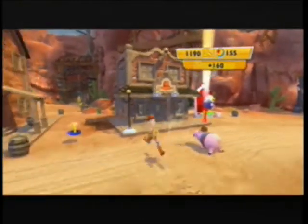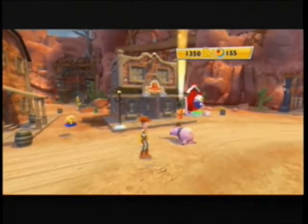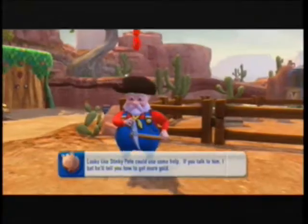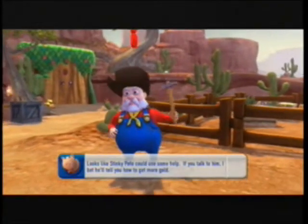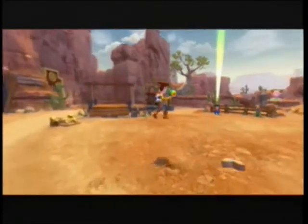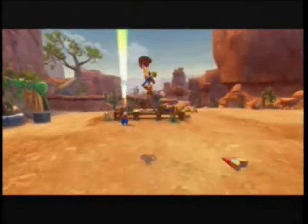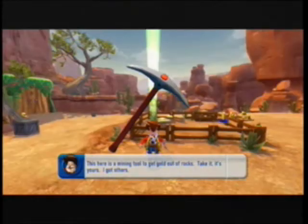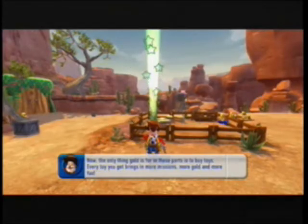Just push buttons on the D-pad and you can switch between what you have. It looks like Stinky Pete could use some help. Can you talk to him? I'll tell you how to get more gold. So we're gonna do one mission of Stinky Pete and then we'll go back to story missions. This here's a mining tool to get gold out of rocks. Take it! Now the only thing gold is for in these parts is to buy toys!